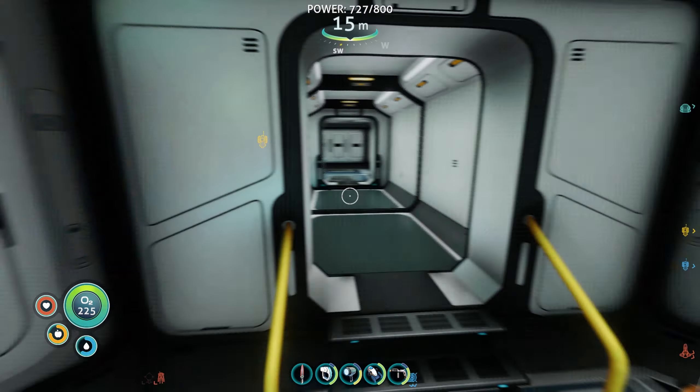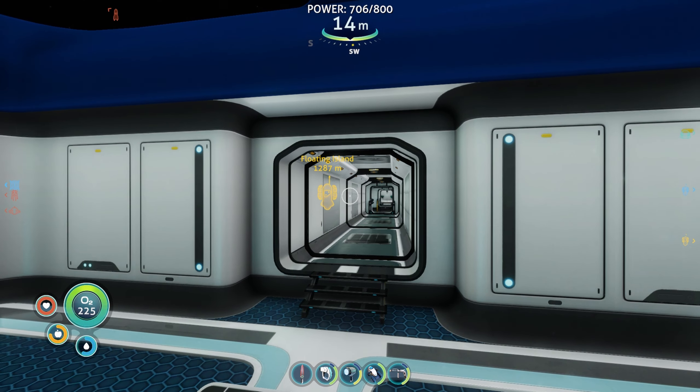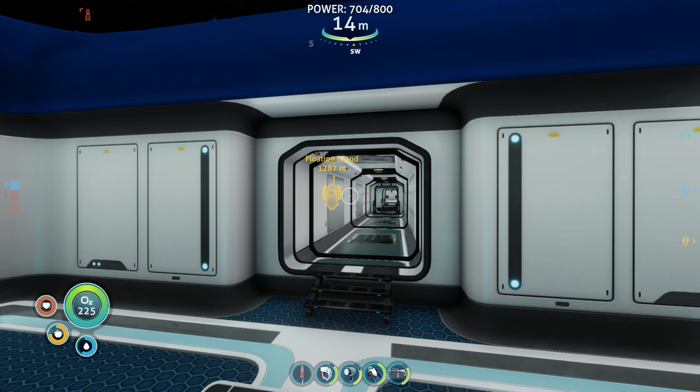I know what I want to do - I want to find the drill arm, but I don't know where you find it and I can't be bothered going on some giant exploration mission for something I don't know the location of. I'd guess there's a lot more under the floating island than we've discovered so far, but we'll leave that for next time. Hope you enjoyed, catch you then - goodbye!